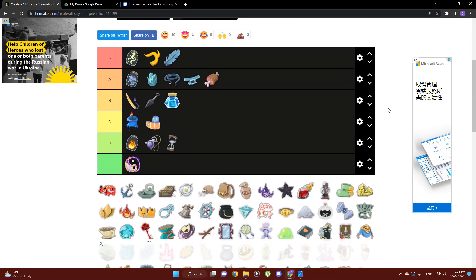Next up is Mercury Hourglass, going right into D tier. The three damage to all enemies is okay, but it really needs a long fight or multiple enemies to get decent use out of it. As the run gets higher into the spire, enemy HP will make the three damage really insignificant. This is not something that is going to drastically alter a run — it's a little bit of bonus damage, and it's better than nothing, but that's about all you can say about Mercury Hourglass.